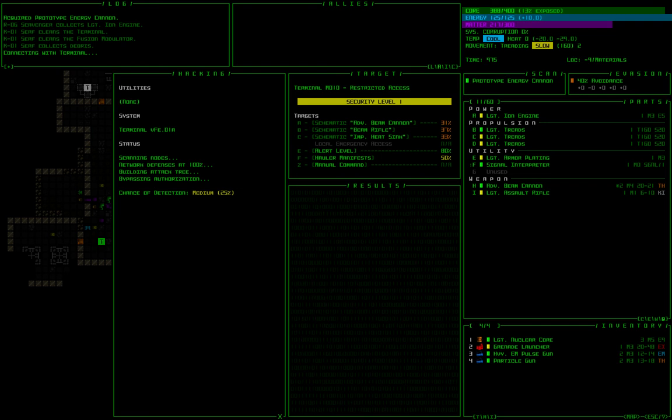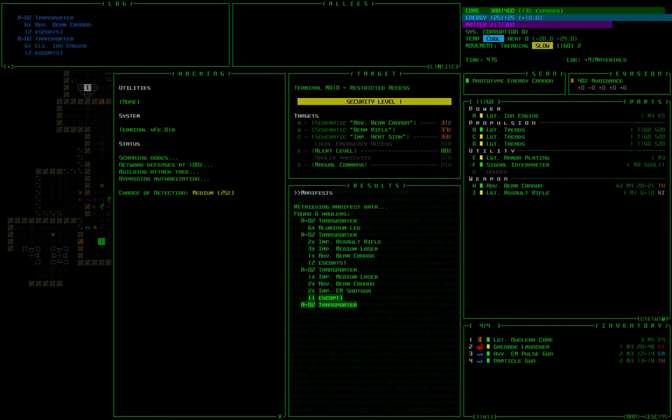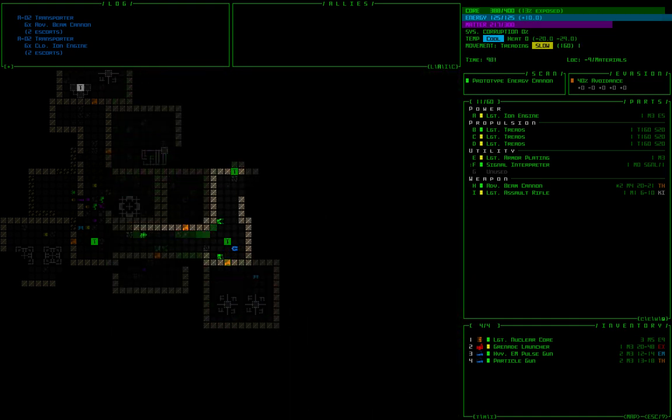I'm going to go for the hauler manifests hack. Haulers are like little loot piñatas that roll around the complex on various levels — destroy them and they drop some really decent stuff. Hauler manifests tells me what everybody is carrying on the level so I can decide whether it's worth going after them. Looking at it, I don't see anything I'm particularly interested in at this time, so I'll leave them alone. But that's an interesting hack.